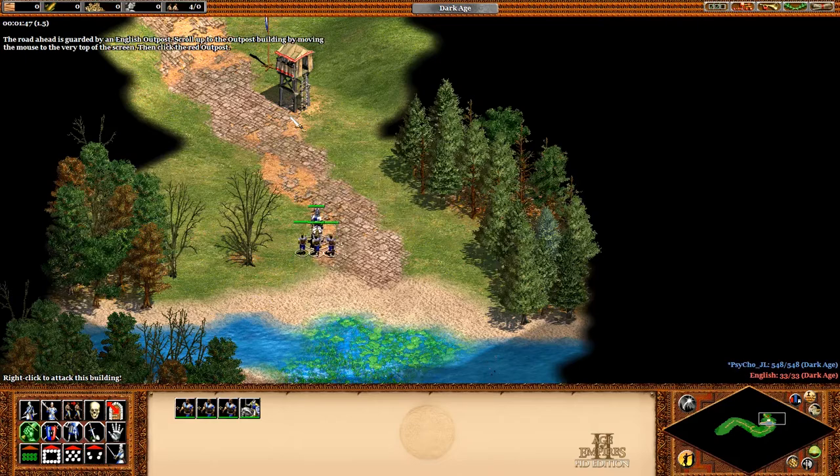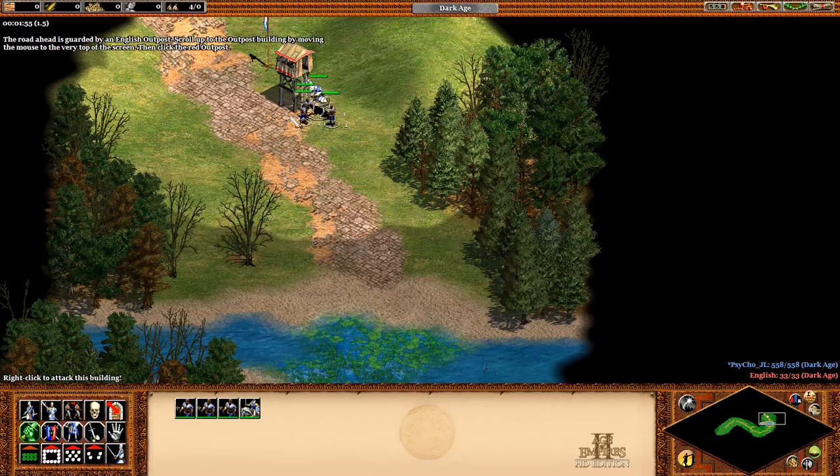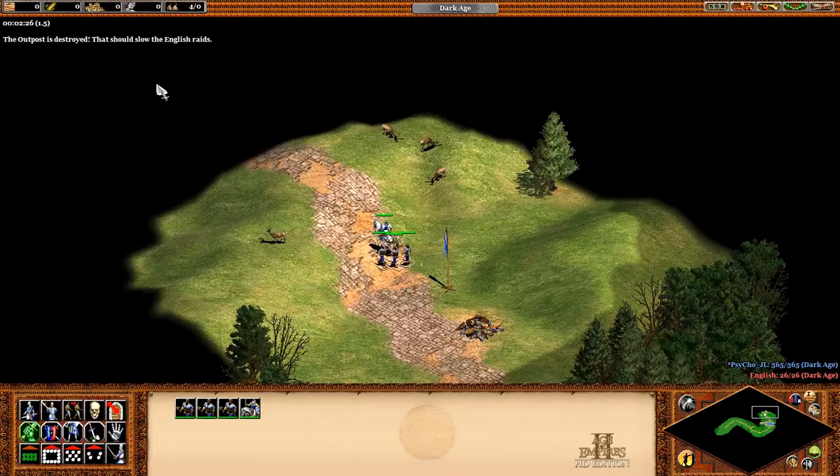The road ahead is guarded by an English outpost. Scroll up to the outpost building by moving the mouse to the very top of the screen. Then click the red outpost and right-click the outpost to attack. The outpost is destroyed. That should slow the English raids. Keep following the path to the village.